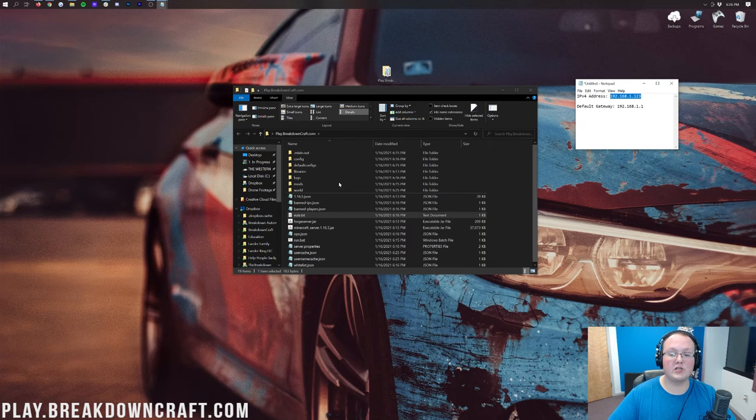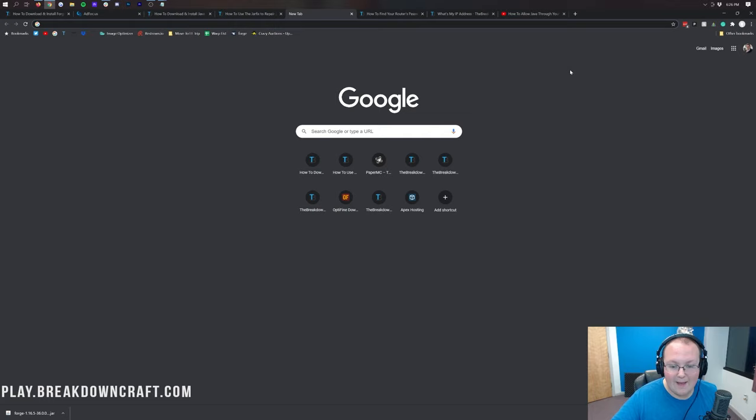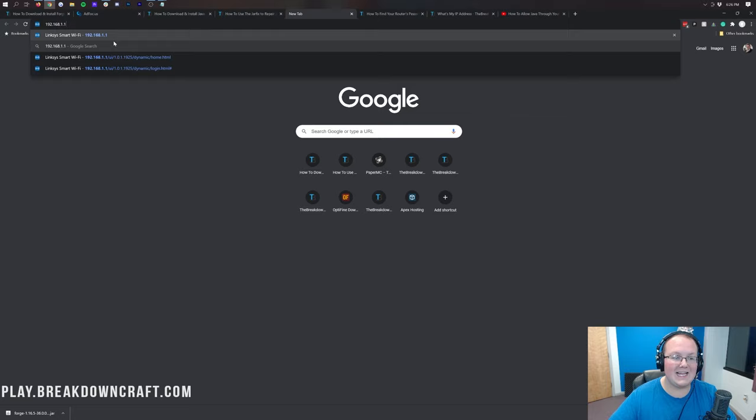To port forward, first go into your server folder, scroll down and click on server.properties. If it doesn't open in Notepad, select Notepad to open it. Scroll down to 'server-ip=' and paste your IPv4 address directly next to it — 192.168.1.123 in my case. Click File > Save. Now to port forward, open your browser, open a new tab, and paste your Default Gateway into the address bar where you'd normally type a website, then hit Enter.